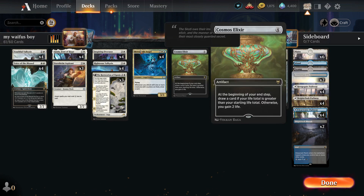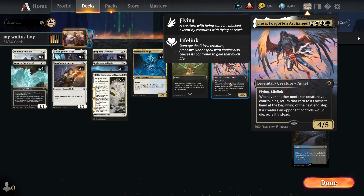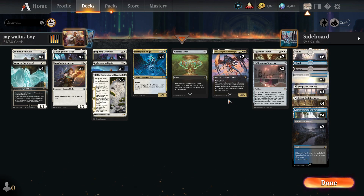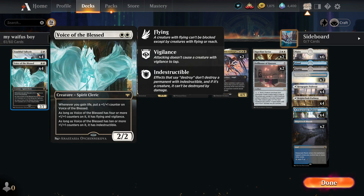Restoration of Eiganjo is really good for angels because now you can block the early game and not worry too much, and still have an amazing late game. Overall, I think with this expansion angels have received everything to round out their decks to a very powerful state — you have board wipe immunities, ways to resurrect them, and life gain.